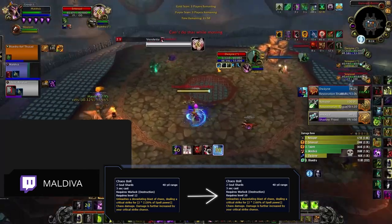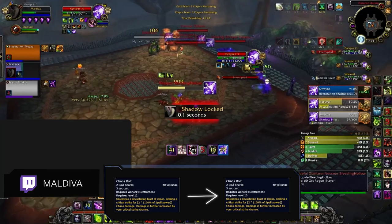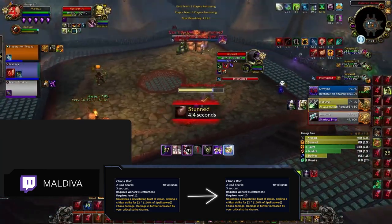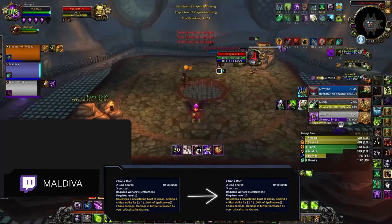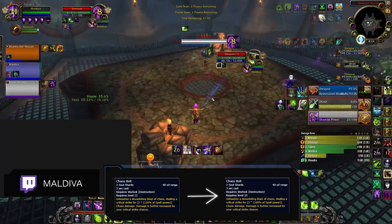On the offensive side of things, Destruction saw a ton of awesome changes. Chaos Bolt now deals 40% increased damage in PvP, up from 15%. And on top of that, it also saw a 10% flat damage increase in all situations including PvP. Focus Chaos has been removed though, so the damage ends up being about the same. The end result is we now have a freed up PvP talent slot that we can use on some new choices.